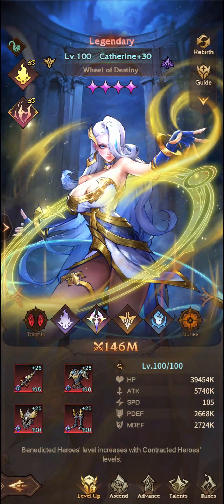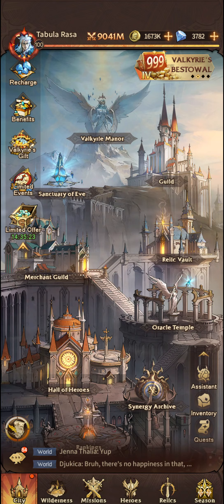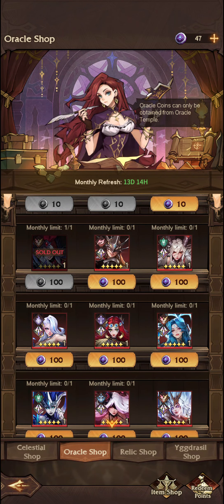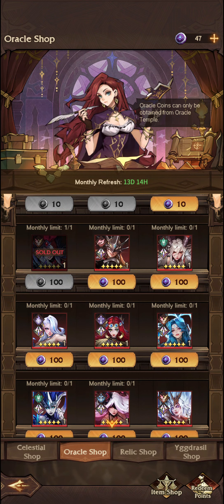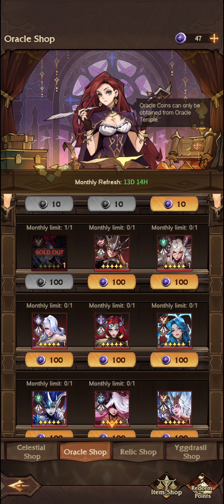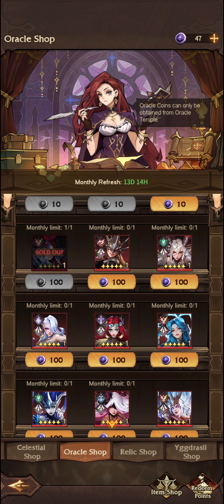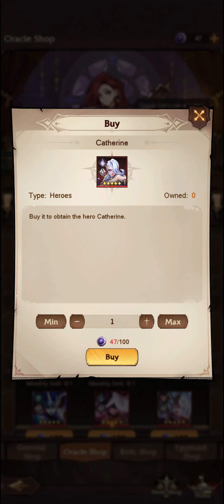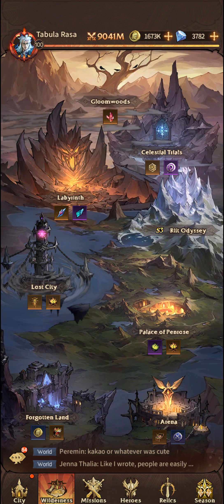The next unit is Catherine. Catherine is a relatively new unit and she is available through the Oracle Temple Oracle Shop — that's where I've been primarily picking up copies of her. You can potentially get her through the Oath Recall and the Oracle Temple summons, but primarily this is where you'll be wanting to pick up a copy. I would suggest she is absolutely required moving forward in this game, both for her exclusive runes and her Striker Synergy, which does a lot of work in many matchups. She is not available anywhere else and you can't pick her up from any of the Rift Odyssey tickets.